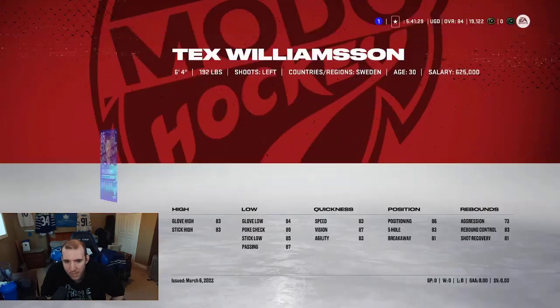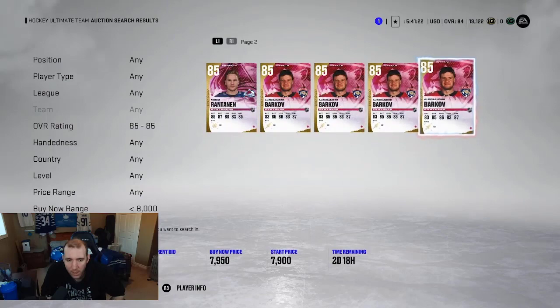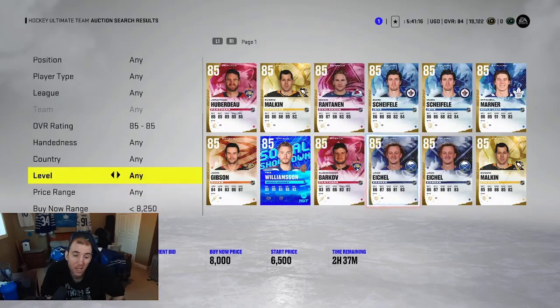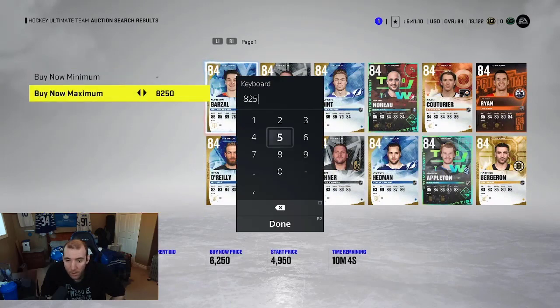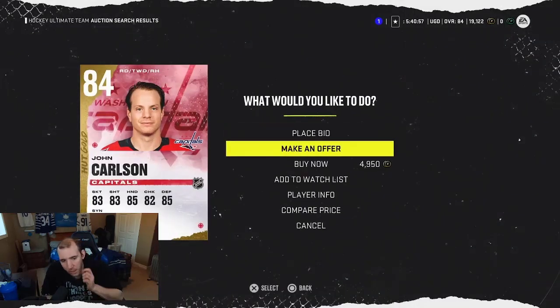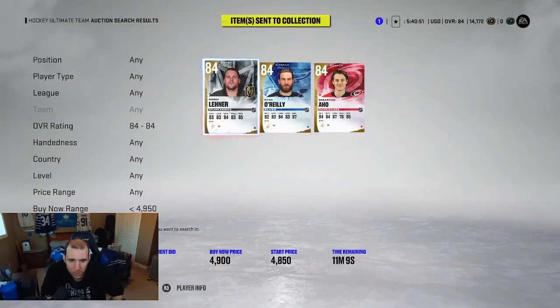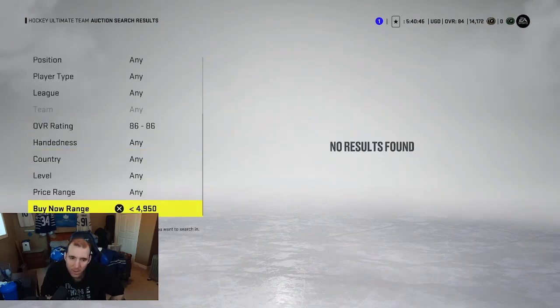Wait, that's a new goalie card. We're gonna go get some defense. They kind of went up in price — as I always say, they always go up. People are trying to build Rick Nash and Laine sets, so that's actually pretty nice to know. The market did go up — 4k for 85s. Okay, so we're gonna pick up Carlson for 4k — that's actually not a bad card. Let's go look at 86s, we only have 14k left and see if we can get another player.